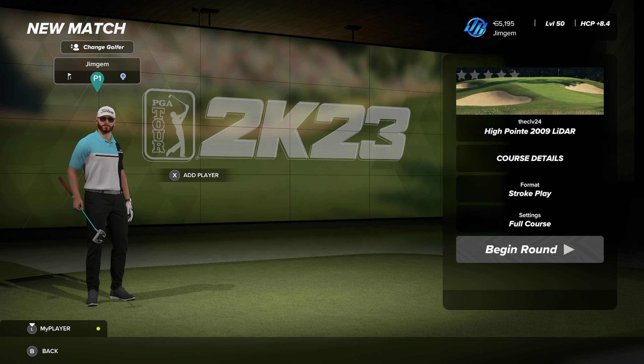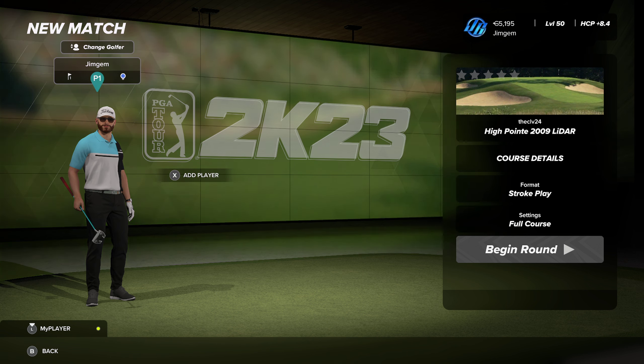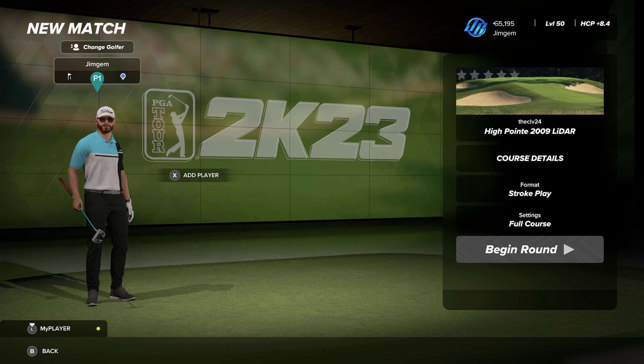Now, if you're not familiar with the CLV24 and you've just come into 2K23, back in 2K21 and 2K19 he brought courses like Pinehurst No. 2, Whistlin' Straits, Magnolia National — which was his rendition of Augusta National — and plenty of other courses as well.